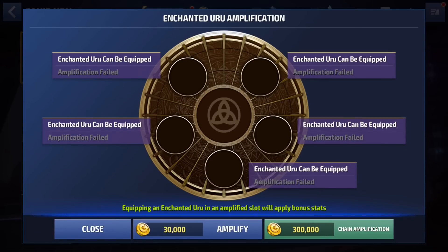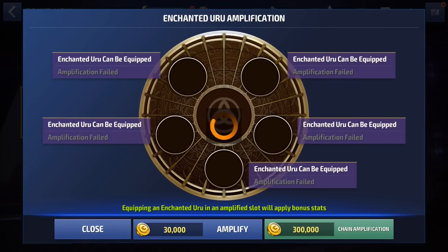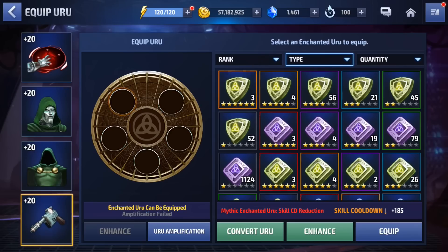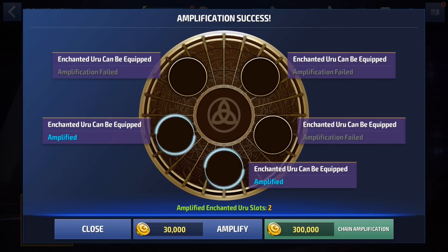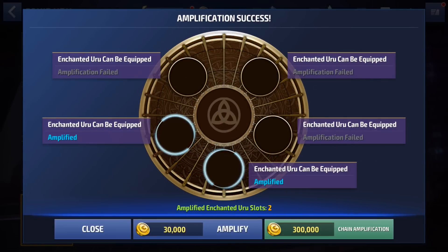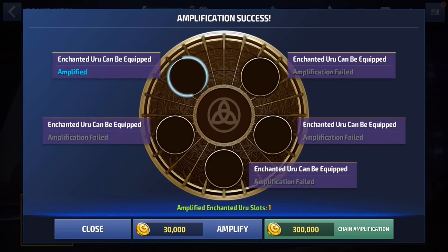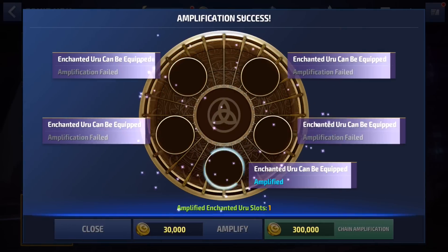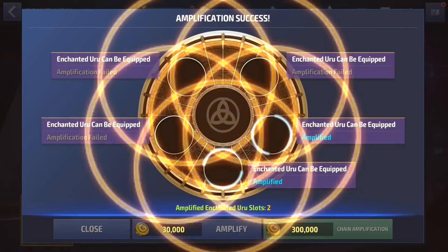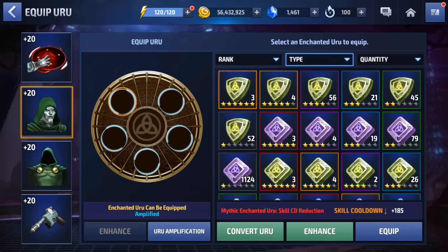Now we're going to give him some energy attack urus. Let's amplify these slots real quick. There we go, that's four. I'm just going to give him some energy attack — whoa, hello! Oh hold up, let me do this real quick since we're on a lucky streak. To get two fives back to back like that is not something you see every day — this is beautiful. I was only planning to give him like two energy attack urus today, simply because I know I'm going to get his gear to 25 and he's going to get some additional crit rate and crit damage. I don't want to give him too much. I'm not even going for five, I just want four — and there we go! Can't believe we got two fives.